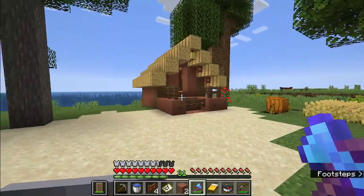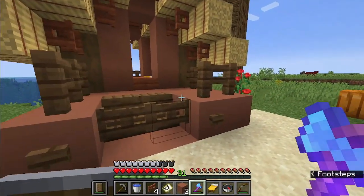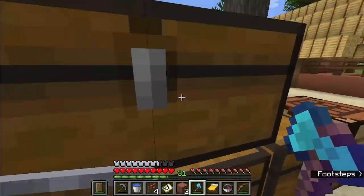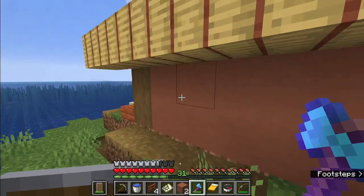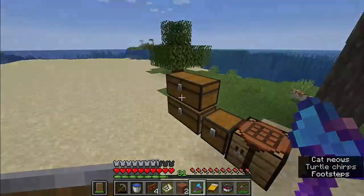So guys, we transformed our house — we converted it from a dirt hut to a clay hut. It's terracotta technically, but I wanted it to be a clay-touched hut. There's wood and fences and clay. It's okay.